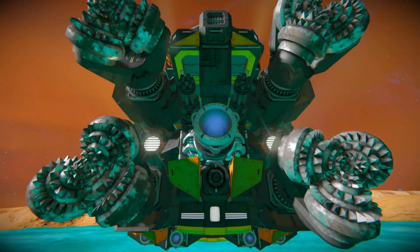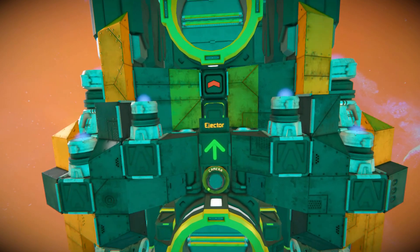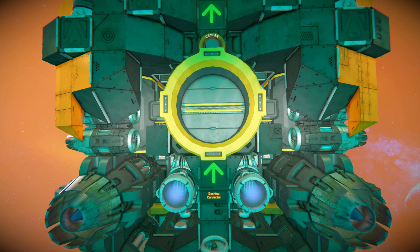As we come down and underneath past our cockpit, we're going to see two connectors. The connector at the front is the ejector to get rid of any unwanted stuff inside it, and it's clearly labelled with an LCD screen. Just below that, we've got our proper connector to dock up, and once again it's clearly labelled by an LCD screen.